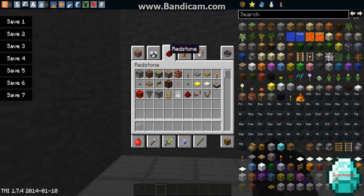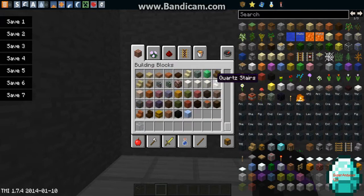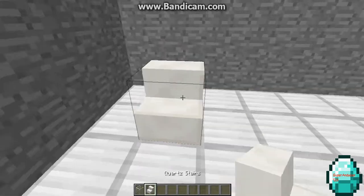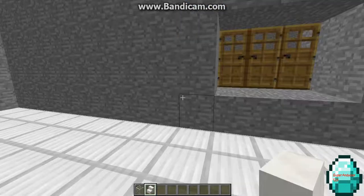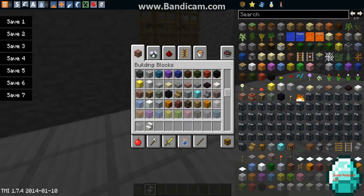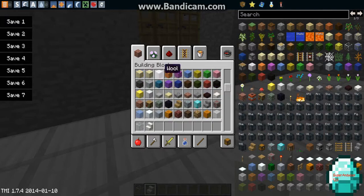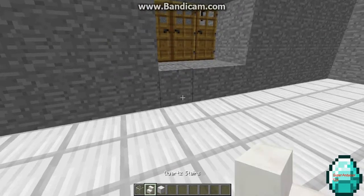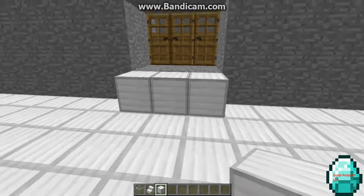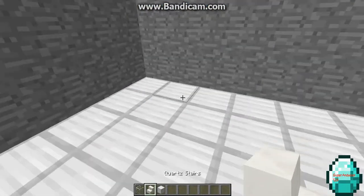We're going to use some steps for this, but not just wooden steps as those could hurt. So we're going to put some quartz steps on to see if they work. We'll have some quartz steps for the waiting room. It's a bit too low so we're going to get an iron block back again and place it on - it's just like a step.